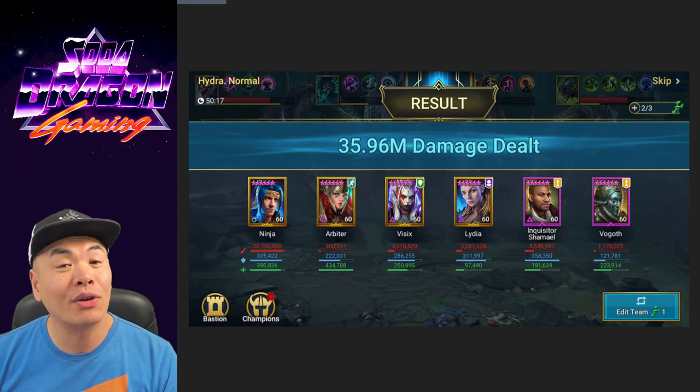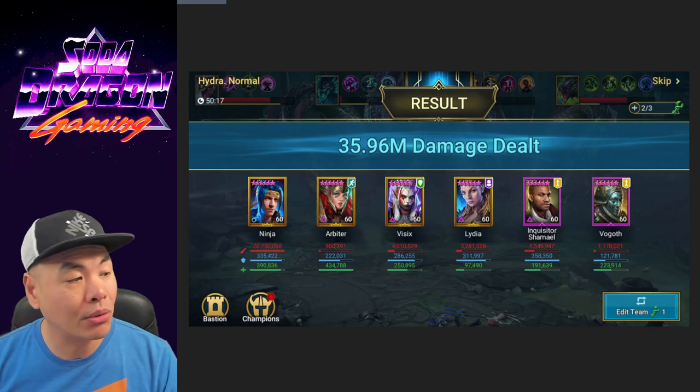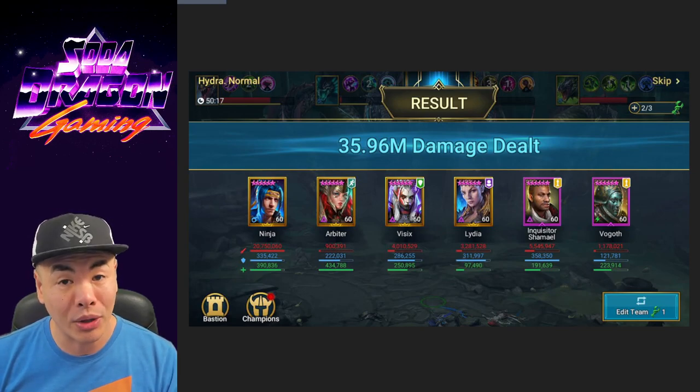Next up we got Arbiter. We're using her for her Terminator boosting, her increased attack buff, her healing, and her revive abilities. Really, you could replace her with another healer or reviver, but Arbiter works just fine as well.